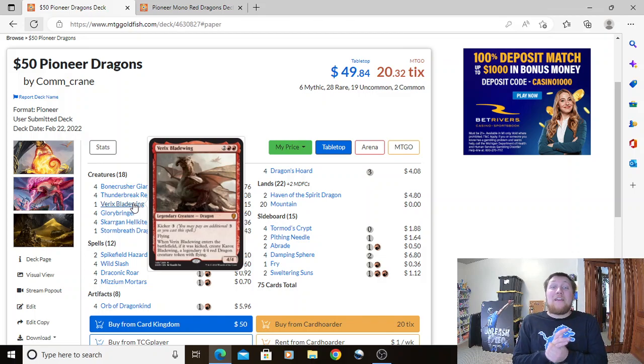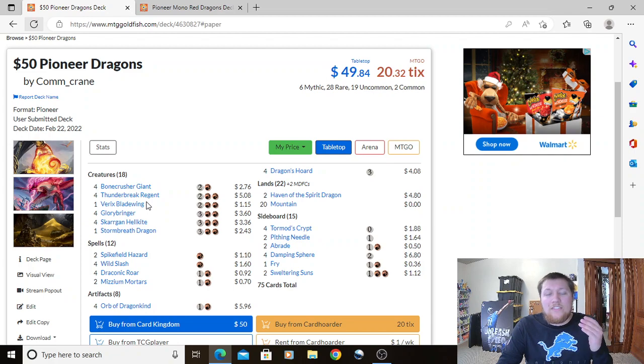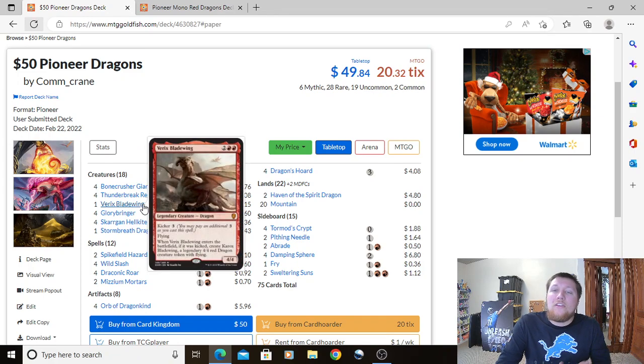We have one Variks Bladewing — a throwback from the original Dominaria set. It's a 4/4 for 4 with flying and Kicker 3. When it enters the battlefield kicked, you create Kark's Bladewing, a legendary 4/4 Red Dragon creature token. It's a pretty good rate: 4/4 flyer for 4, and if you pay an additional 3 you get another 4/4. We wanted one more 4-drop, and all the other options didn't fit our budget — so we're playing Variks Bladewing. Still a very efficient creature, even if not quite as good as Thunderbreak Regent.